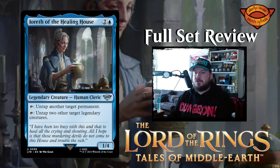Next up we have Ioreth of the Healing House — two and a blue for a 1/4 human cleric legendary creature. Tap it to untap another target permanent; or tap it to untap two other target legendary creatures. Wow — so you can untap lands or any permanent, or you can untap two legendary creatures. That's pretty cool.